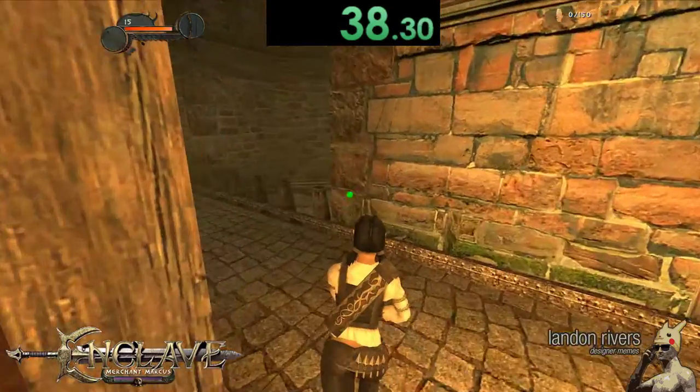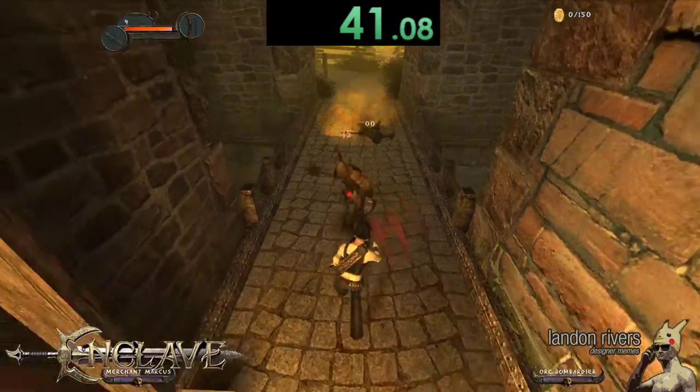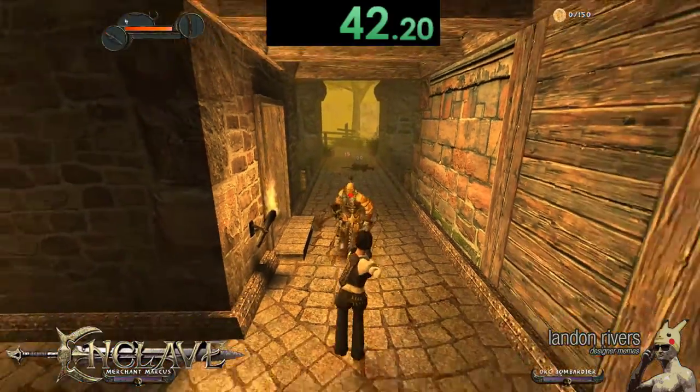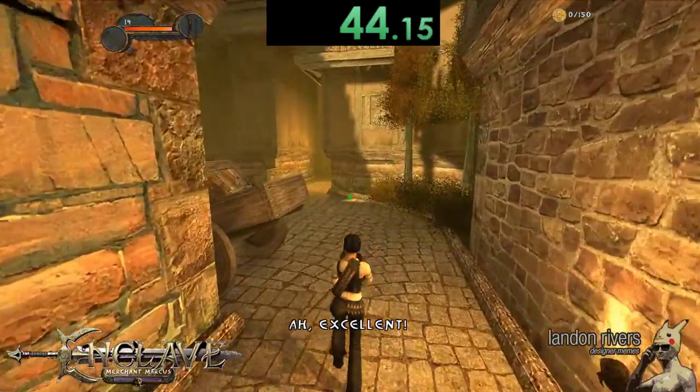Head to the left and you'll see an armored orc and a goblin charging across the bridge. Armored orcs most of the time take two grenade arrows to kill, so bear that in mind while taking the two out. You can try to bunch them together and maximize your splash damage from your grenade arrows.